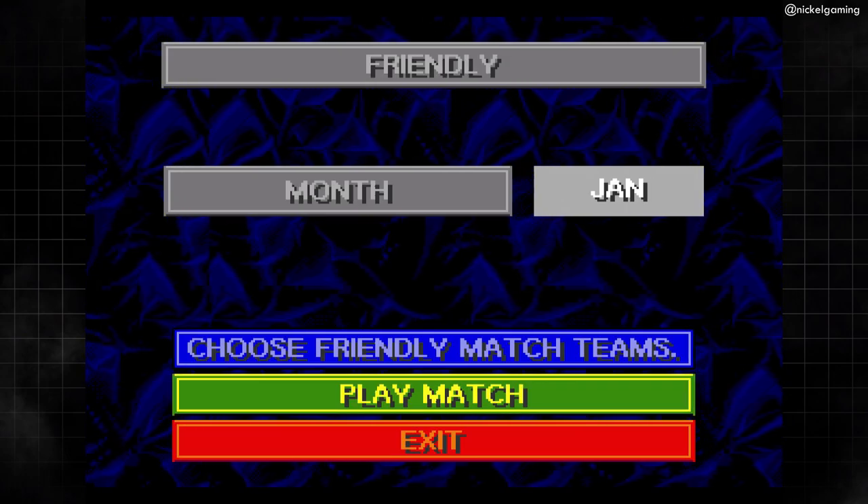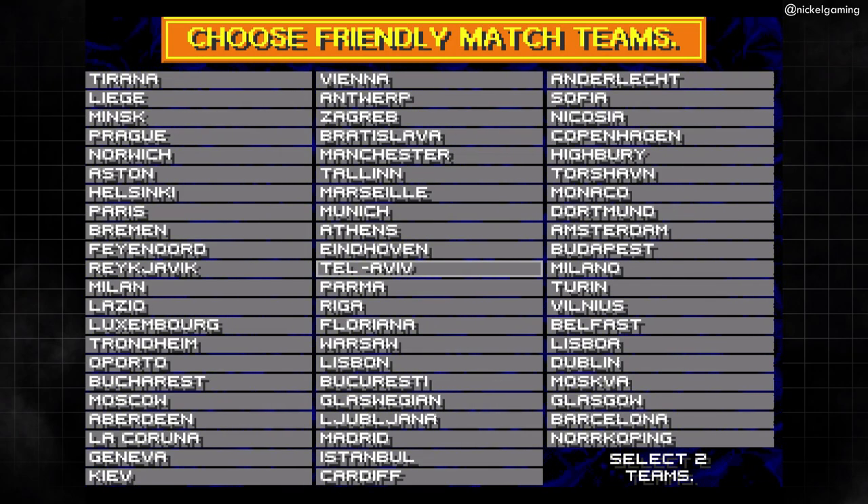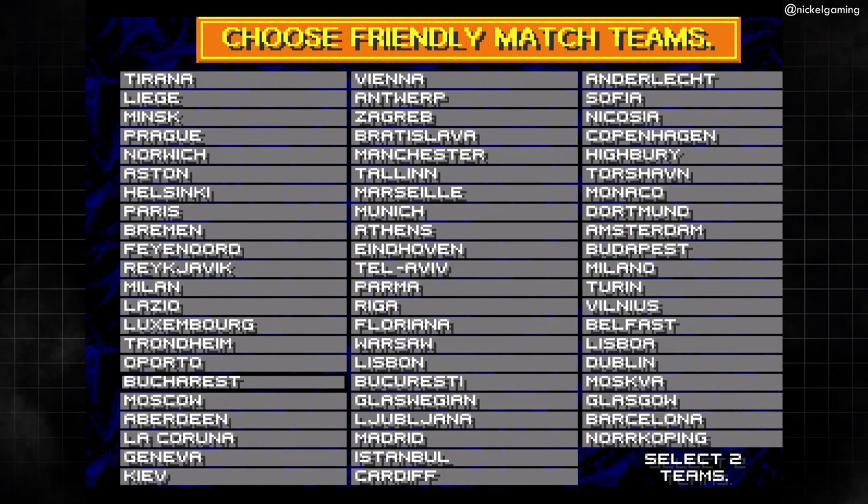The club teams include ones from all across Europe, although at times you might have to work out just who you're playing as. Cardiff, for example — well, that's obviously Cardiff City. Glasgow v. Glaswegian though? Well, that'll be Rangers v. Celtic. There's plenty to choose from here again — just loads of options.